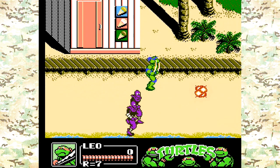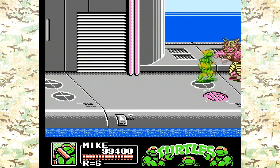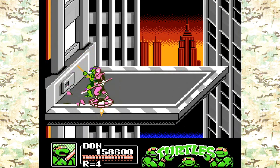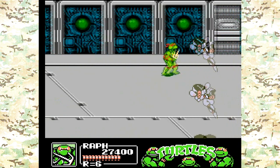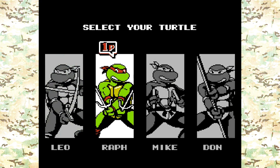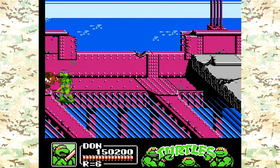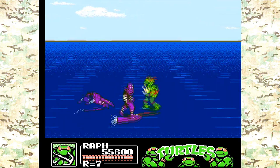Teenage Mutant Ninja Turtles 3 is exactly what you'd expect: a one to two player side-scrolling beat-em-up with tight controls, unique special moves, tons of different enemies, and overall an incredibly fun game. They made a lot of improvements from the arcade game, and it's a night and day difference compared to the first Turtles NES game. You play as any of the four Turtles — Leonardo, Raphael, Michelangelo, and Donatello. Unlike the first Turtles game, all of their weapons are equally as effective. Donatello doesn't move slow when attacking, and Raphael and Michelangelo's weapons do a lot more damage.